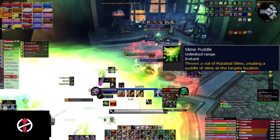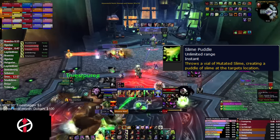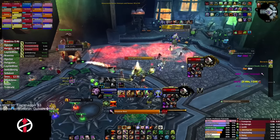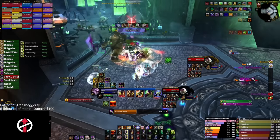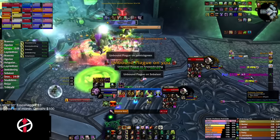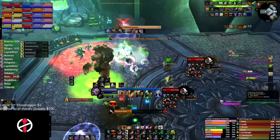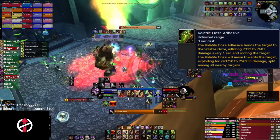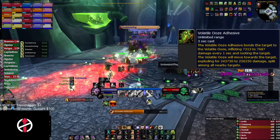Starting 10 seconds into the fight and every 30 seconds after, Putricide throws two slime puddles at two random players, creating a growing ooze. This ooze is absorbed by the Mutated Abomination. On pull, we stack up at the table to bait the slimes there, before the boss is moved under the green valve, ready for the first Volatile Ooze to spawn around 25 seconds in. It will always be the Volatile Ooze first. With the boss positioned at the green valve, many players can instantly damage it when it spawns to kill it faster.